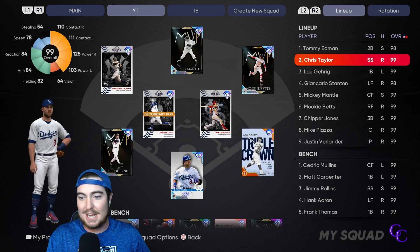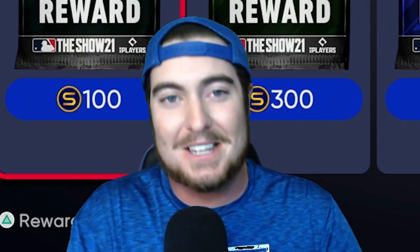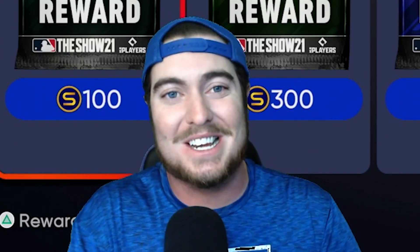All these guys are at the top of our order. We're leading off with Chris Taylor in the two hole, splitting them up as Lou Gehrig with Stanton in the cleanup spot. We are jumping into a legend ranked seasons game. We're in the top ten right now in the world in rating points in this new season, sitting at 978. We're going out on the road and facing a good player — the Penn State Nittany Lions — and Justin Verlander's on the mound, so that makes it all that much harder.